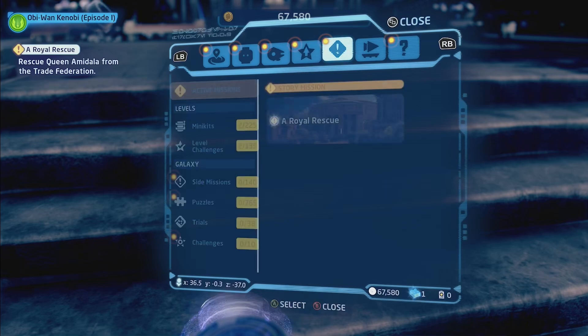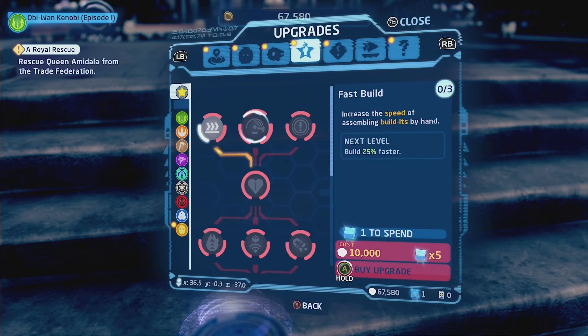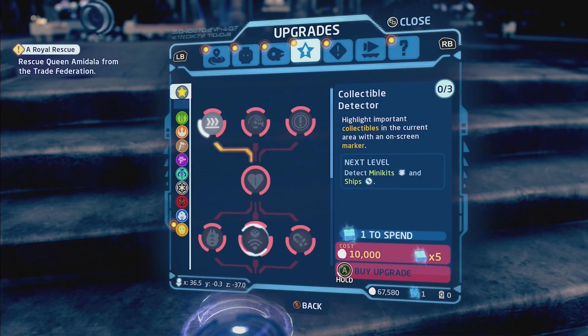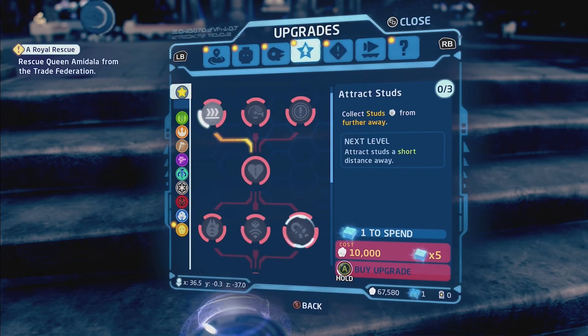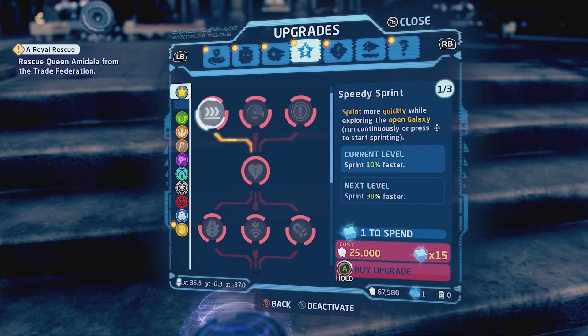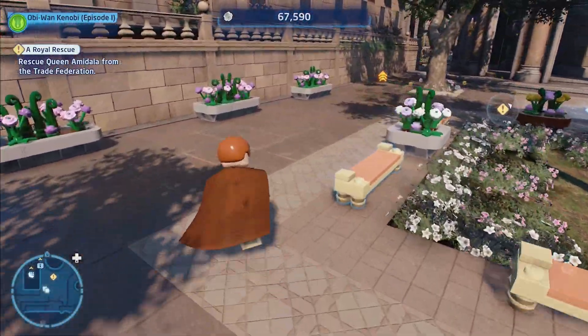Where are the upgrades? I might spend some studs. Fast build — I don't care about that. Attract studs — yes, that one's really... I love that one. You can upgrade it three times, it seems like. Fast build, don't care about that. Receive studs for successful... maybe. Honestly, I might just go with the sprint. But like I said, I'm not really going for the Kyber Crystals right now anyway. I'm just gonna do that later.